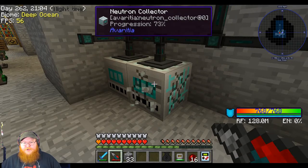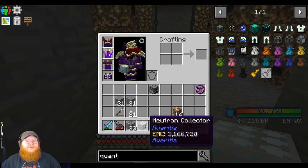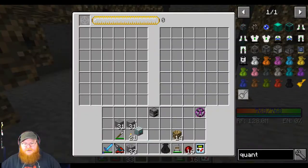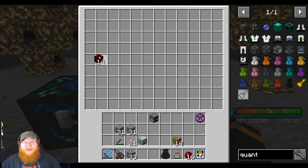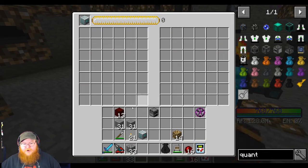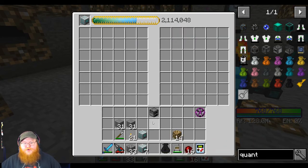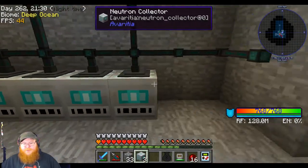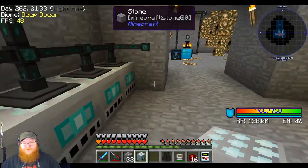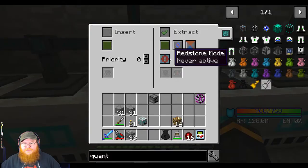Now that we've got that though, we can put this in here and basically make anything that we want. Let me check - you're 50%, you're good. I want to try to break one of these because they do have an EMC value - 3 million EMC. I do want to target that. Grab the red matter, except for one - keep one in there. Boom! Look! Seven! We've already got seven neutron collectors from that. This is going to be so awesome!